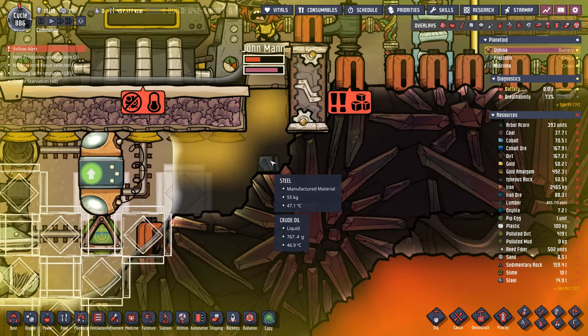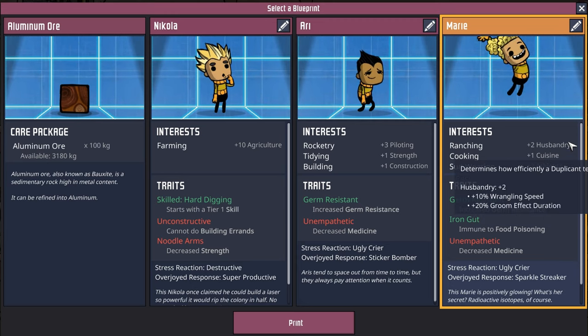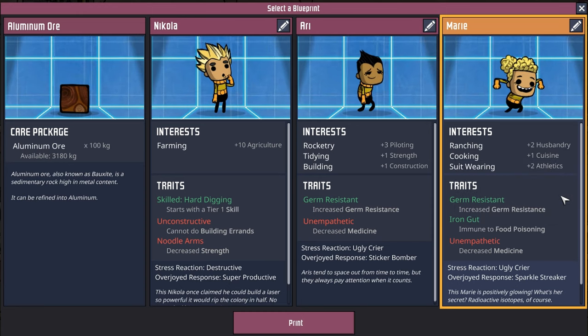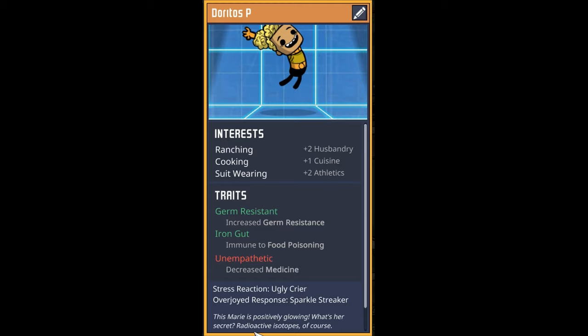On the upside, that steel's down to 47 degrees now. We have found another rancher — this one has three skills. Combining with husbandry, they're also good at cuisine and athletics, which is a great bonus for us. Their only negative is they're unempathetic — not that we need doctors in this colony anyways. Welcome to our next duplicant, Doritos P. Good luck!